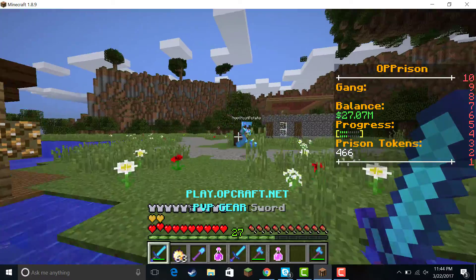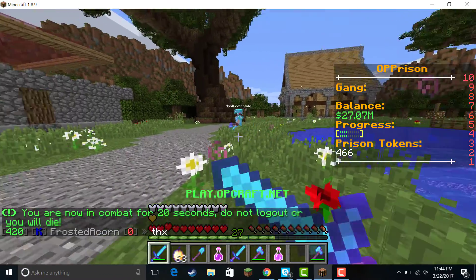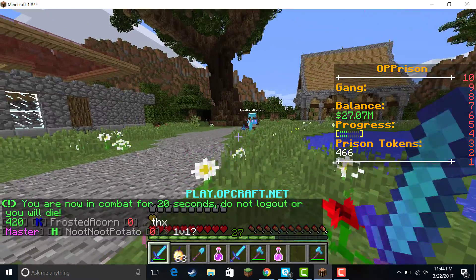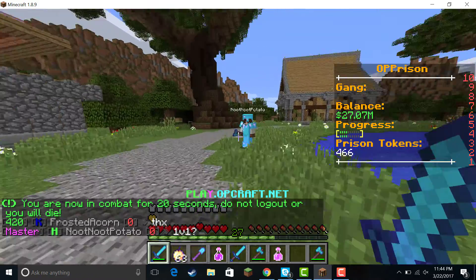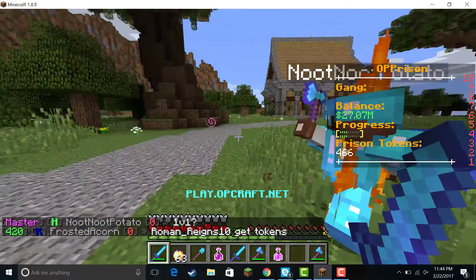Okay guys, so there's a guy here and we are going to be doing a 1v1, so this is how you start it. You just start shifting a little bit, and it makes you look like a complete pro. So now I'm going to go in and try to hit him in the head. I was able to hit him.